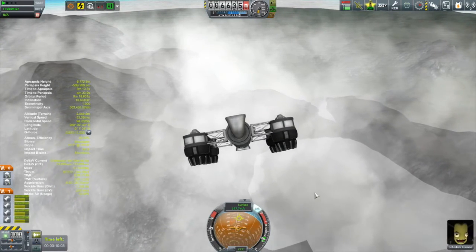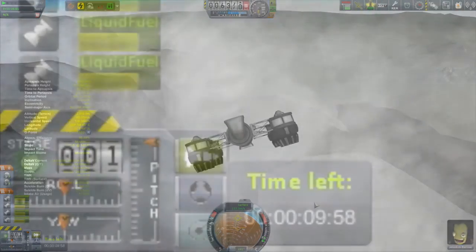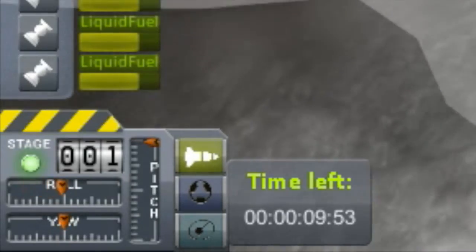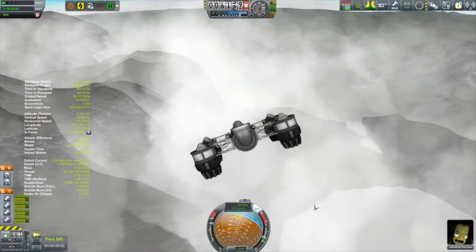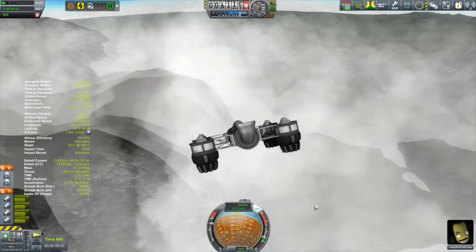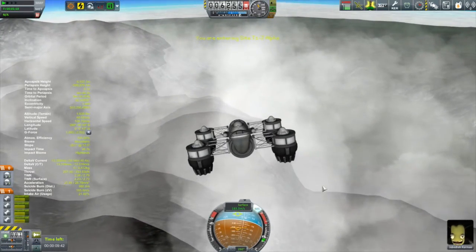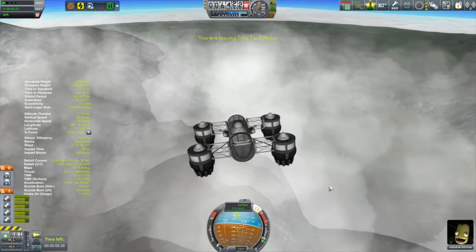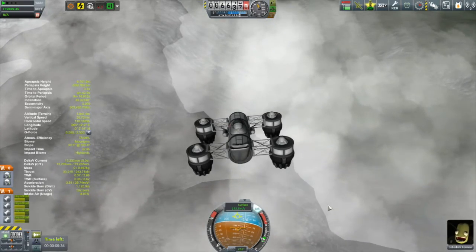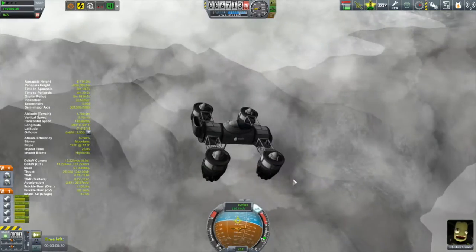I am now discovering I've got a bit of a problem. I cannot pitch up. If you take a look at the pitch indicator over there on the left, it is full up and it is not pitching up. So I have throttled up to try and gain some altitude. Higher altitude gives you more safety. I'm trying to get myself up into the right area now. Without being able to pitch up, I can't thrust in the opposite direction to try and arrest my horizontal velocity.